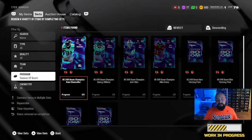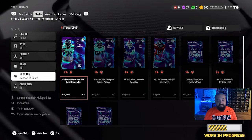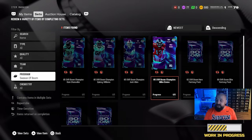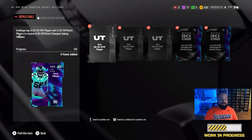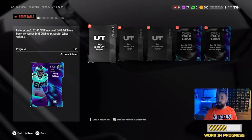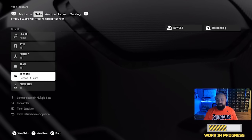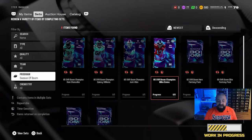Also available in this promo — and again, this is a work in progress so things may change — it looks like there should be four 85 overall Champions: Cam Chancellor (you can't have a Season of Boom promo without a player from the Legion of Boom), Quincy Williams, Josh Allen, and Mike Evans. Those four 85 overall Champions are going to have a set. To complete it and get an 85 overall player, you're going to have to exchange three 82-to-83 overall players from any promo or core elite, plus two 82 overall Season of Boom-specific promo players — five items total in the set.